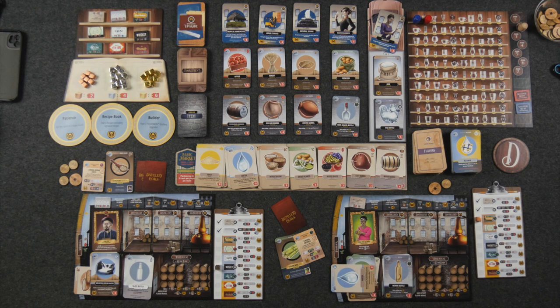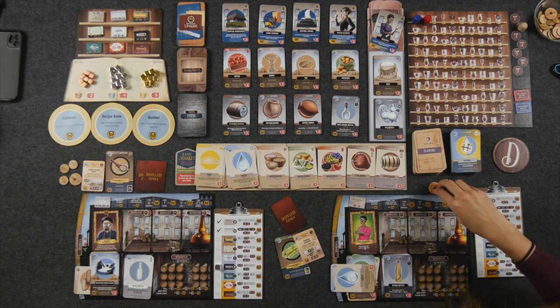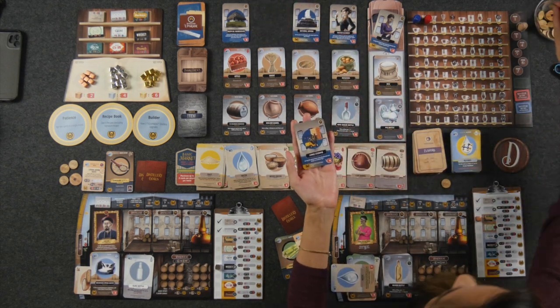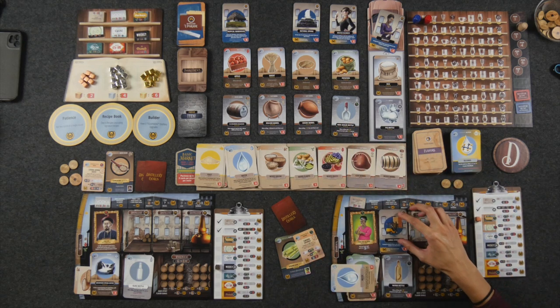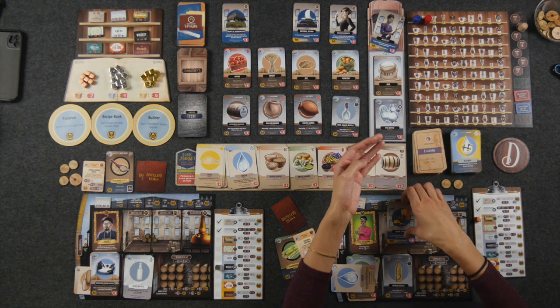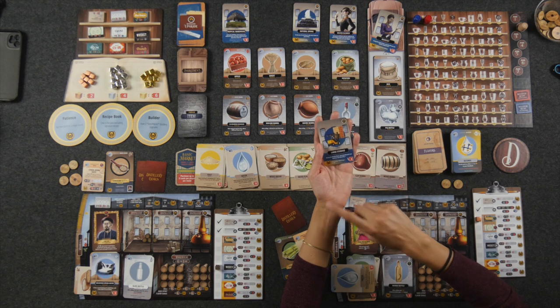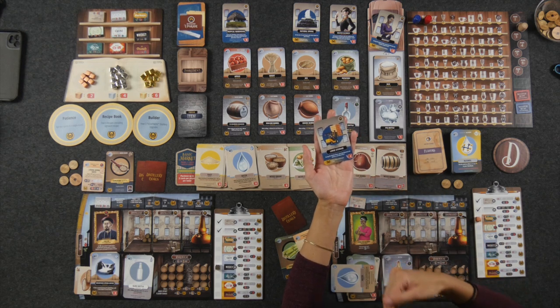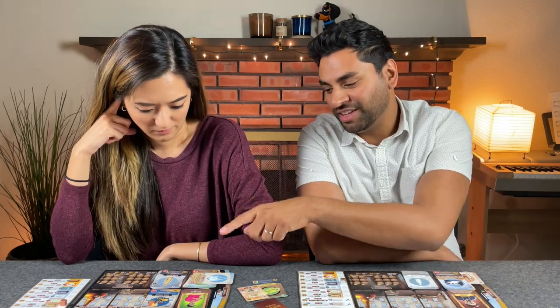Back to me — I have everything I need to distill, so with excess money I'll purchase an upgrade: the Large Storage equipment. I pay four money and place it in one of my distillery upgrade spots. This says during the market phase I can discount one bottle or barrel by one. At the bottom it also gives me an end game scoring condition: one spirit point for every two items in my storage at the end of the game. So it'll be in my interest to acquire lots of items. Had I known ahead of time that a bottle would appear from the water draw, I could have saved a dollar — but there's no way to know that.